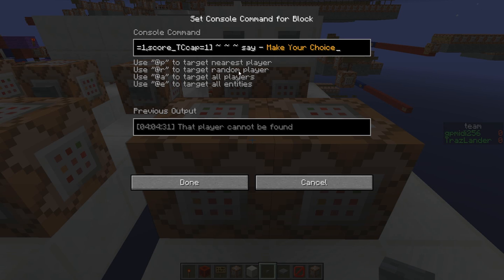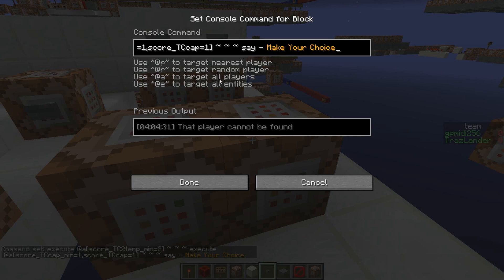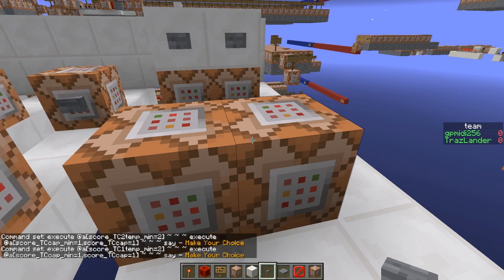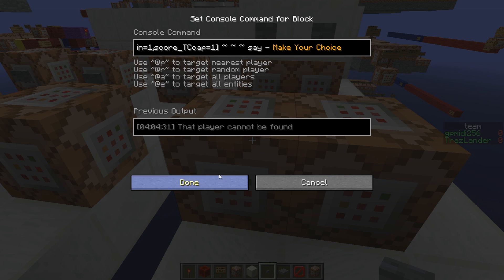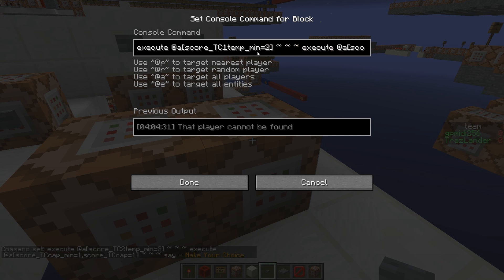The first execute is a test for command — execute team captain two. So if there's either a team captain two or a team captain one, I can run both of these at the same time and whichever one is valid, it'll actually execute. The second execute is for the execute say command, so it'll say the team captain one's name and 'make your choice.' So if team captain two was currently the team captain, it changes to the next team captain up.